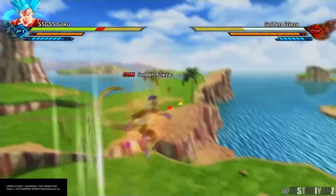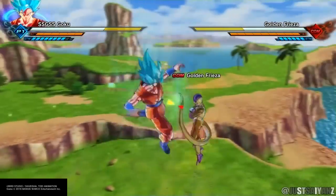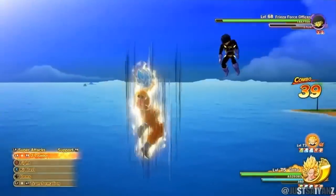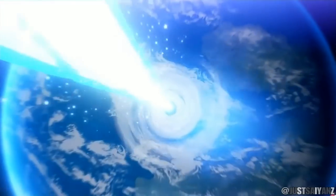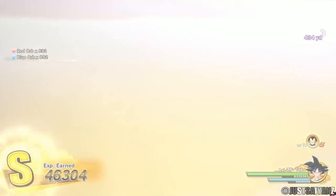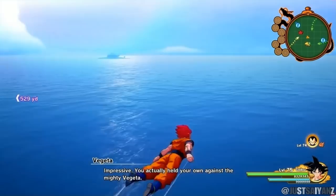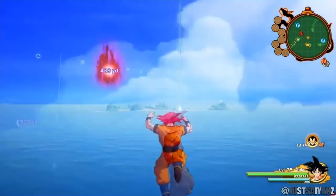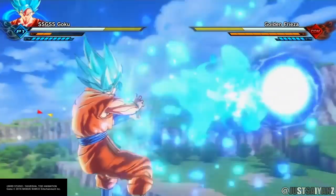Moving to the next one — Instant Transmission. I've made various videos talking about Instant Transmission in this game, and a lot of people in the community have been demanding this attack be added into Dragon Ball Z: Kakarot. It's one of Goku's key abilities that he is missing in this game. There are other attacks similar to it already in Kakarot, like the Wolf Kamehameha, which I'll touch on later.